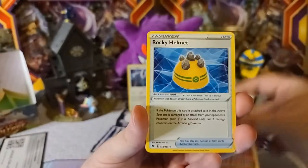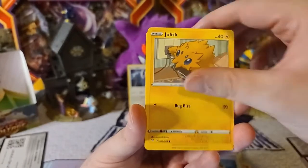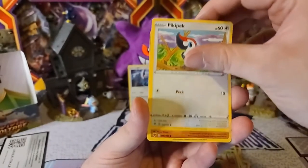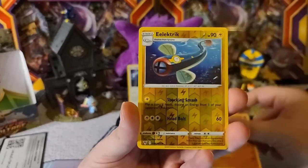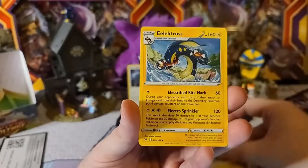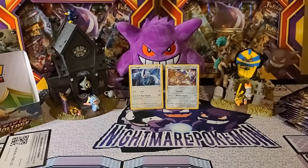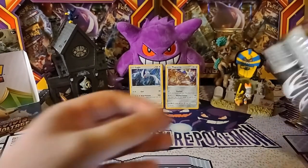We got Darkness Energy, Ferrothorn, Dusclops, Rocky Helmet, Joltik, Sandile, Seedot, Pipic, Mudbrae. Electrike is our reverse and Electross is our rare — not too bad, two-for-four on holos out of the first four packs.